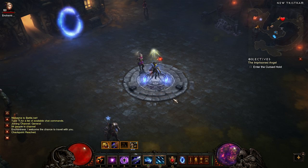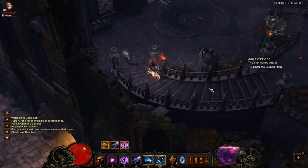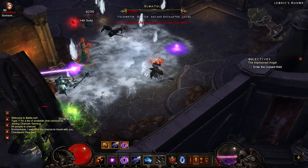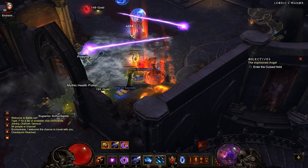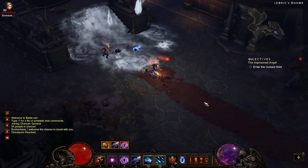The next waypoint you want to go to is Leoric's Manor — guaranteed 1 Elite Pack through here. In Leoric's Manor itself there can be 1 Elite Pack; I got lucky in this game and found it. Outside of Leoric's Manor there's guaranteed 1 to 2 Elite Packs. Finish off anything you find in here, then head outside to the front of Leoric's Manor.